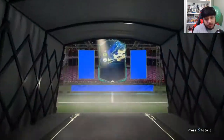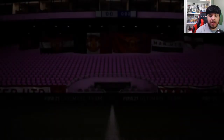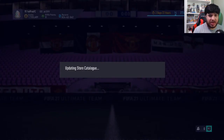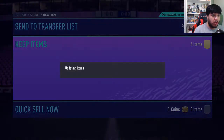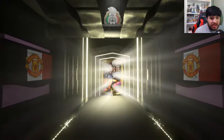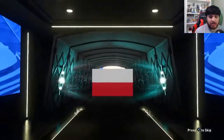Ederson — 94 rated, not bad. Path to Glory — I really hope I pack him. There's no way if I continuously do these that I don't pack whoever I want. If I do 200 of these he has to show up in at least one of them. I needed him before the weekend. Team of the Year? No — Team of the Season again.